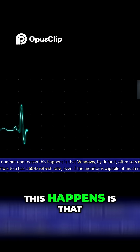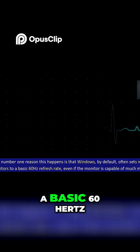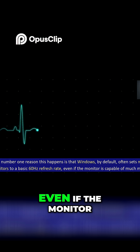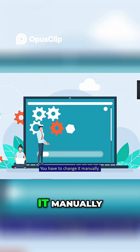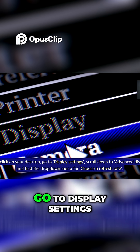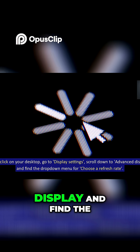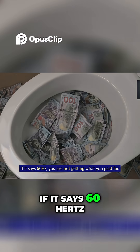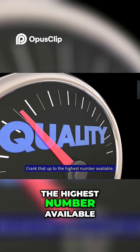The number one reason this happens is that Windows by default often sets new monitors to a basic 60 Hertz refresh rate. Even if the monitor is capable of much more, you have to change it manually. It's easy — right click on your desktop, go to Display Settings, scroll down to Advanced Display, and find the drop-down menu for 'Choose a refresh rate.' If it says 60 Hertz, you are not getting what you paid for. Crank that up to the highest number available.